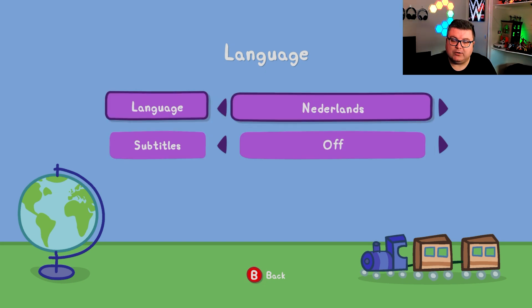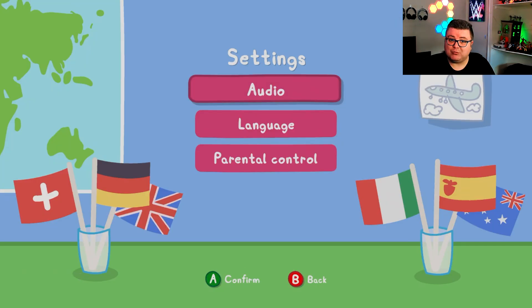The Netherlands is a country of 16 million people and they still added the Dutch language for the youngest kids. I think that's really, really cool.